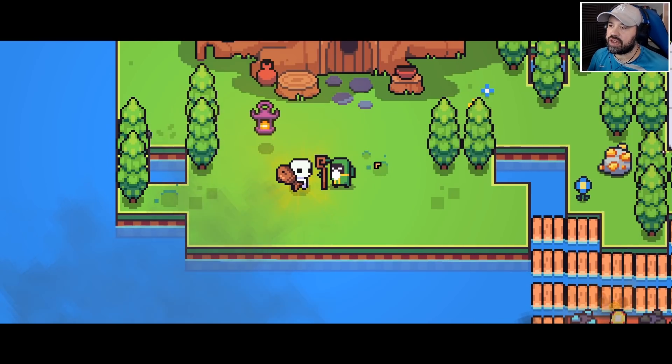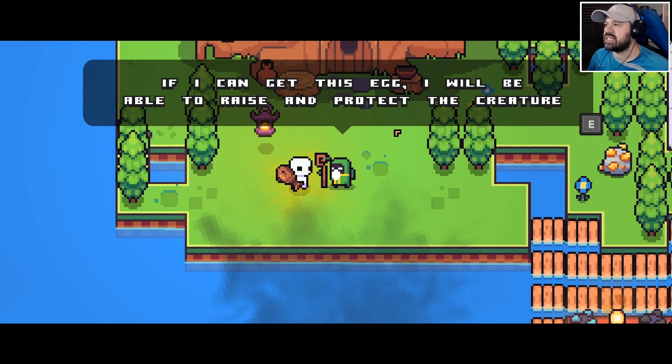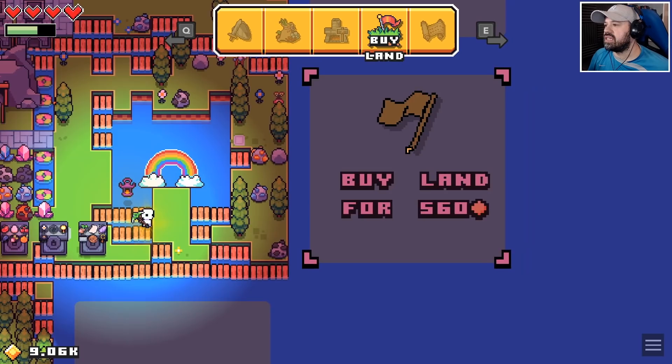Hello friend, I have a final quest for you — of course there always is a final quest after the final quest. It involves finding a rare dinosaur egg. If I can get this egg, I will be able to raise and protect the creatures.